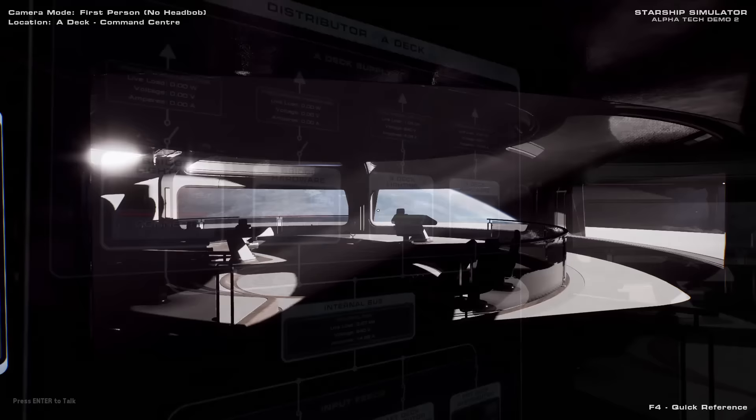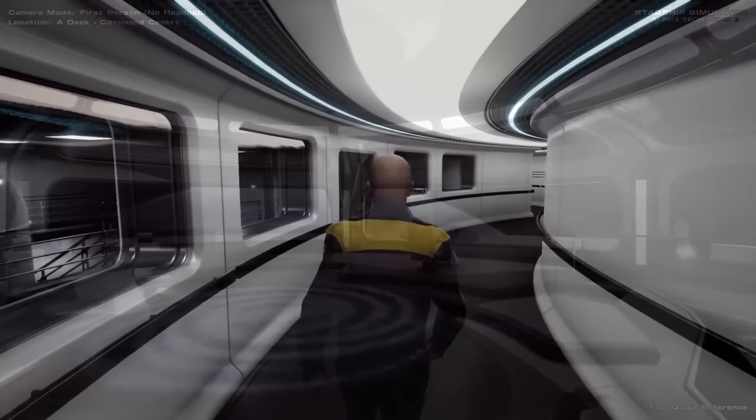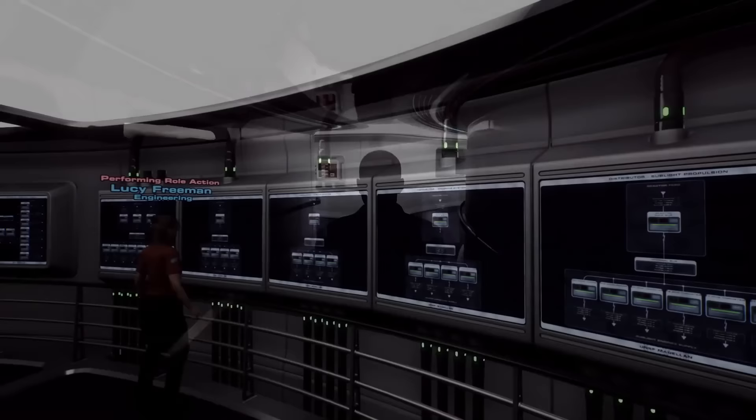If you pay attention to the readout when the breakers are turned back on, you can see the electrical draw increases as expected. This means the location where your ship takes damage naturally becomes really important, because that could make the difference between losing a few lights, or losing your entire FTL drive.